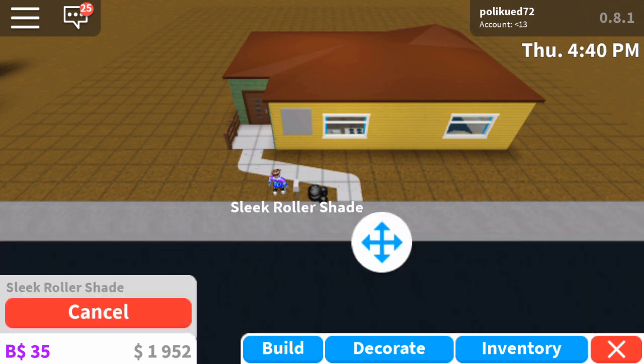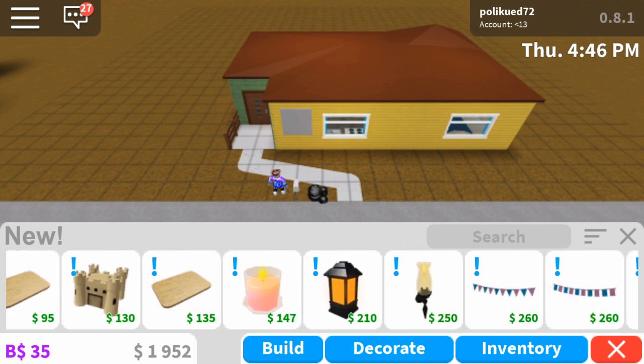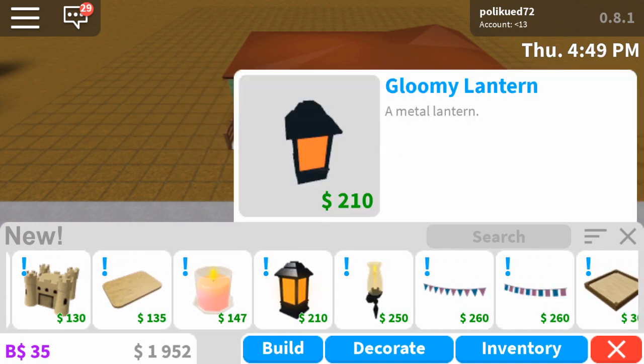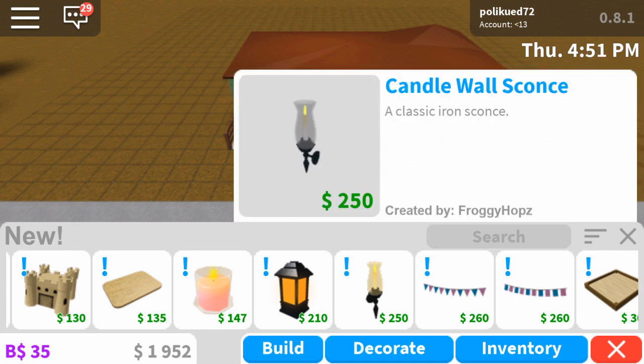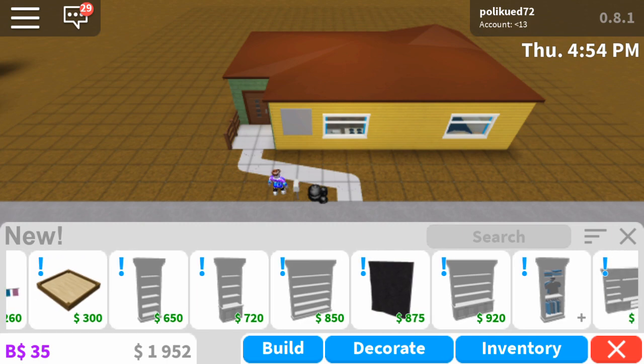First we got the roller shade. Then we got cutting boards, which is a pretty cool new update — I actually quite like that. And then you got a candle, and a lantern, like a candle that goes on the wall. That's all there is in decorations.